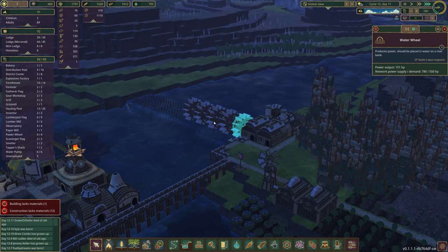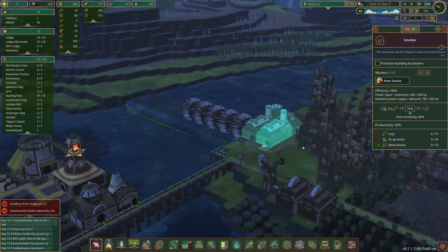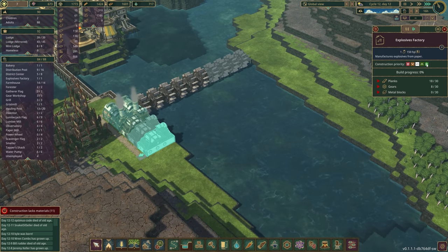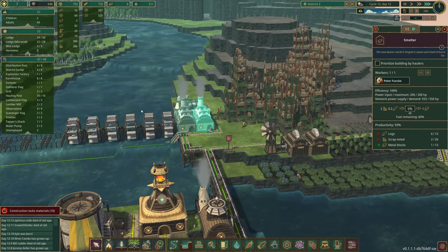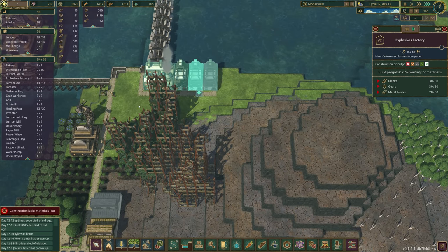I grossly underestimated the amount of power being developed here — this is 151, 164, 151, 160, 160 — we are already overshooting by quite a bit. So I'm going to make sure we are prioritizing building the explosives factories. We have some metal blocks being produced and we are almost in a place where it's go time. We've got our paper coming in, our science is in a good spot.